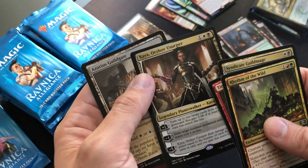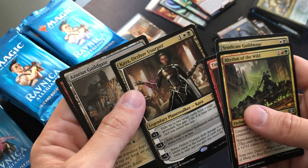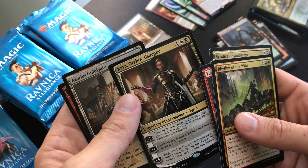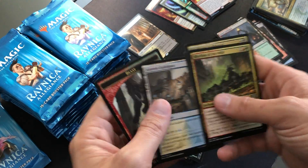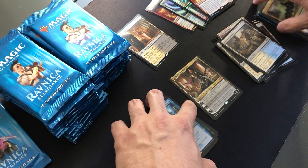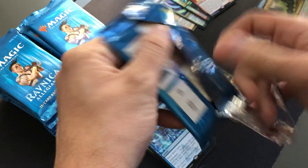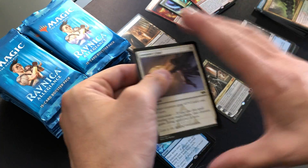Kaya, Orzhov Usurper — it's a nice, what, five dollar card? Let me see — about three-fifty on average. This little Planeswalker mythic. Very cool. I don't have her — I don't really have any of these cards. Just a few random packs that I've bought.